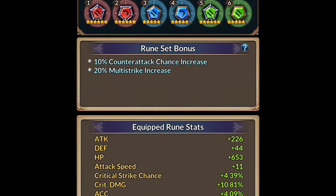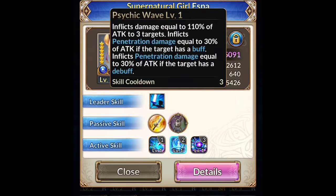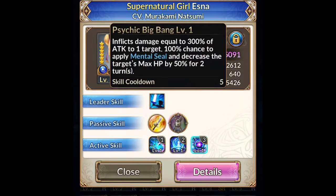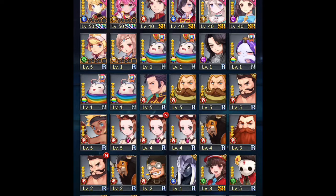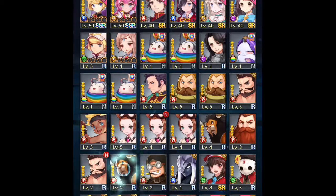What I'm going for with my Esna is counter attack and multi-strike — basically have her attack as many times as possible. I'm not necessarily trying to do super high amounts of damage; I just want her to attack as many times as she can so she can inflict her mental seal as much as possible. Also, everybody gets her for free, so now I have two SSRs.